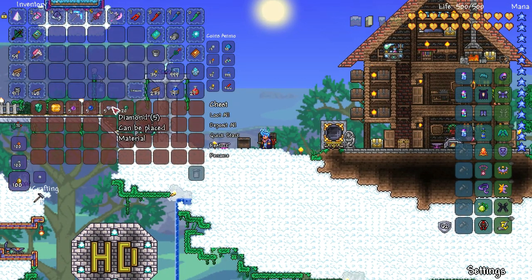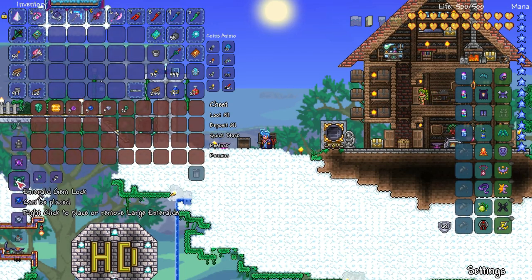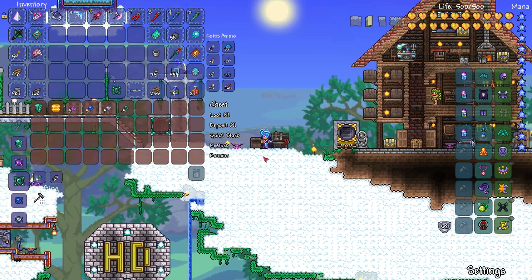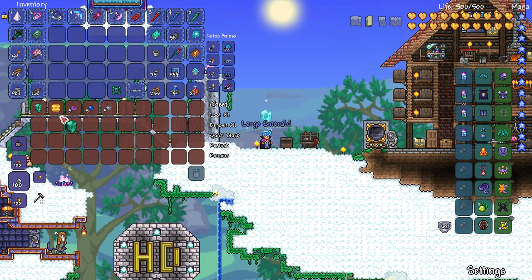To make a gem lock you first need 5 of any gem type and 10 stone at a heavy workbench to create the gem lock. Then at an anvil you need 15 of a gem type to create a large gem. I've actually set up some gem locks in advance here to demonstrate how you would use them.